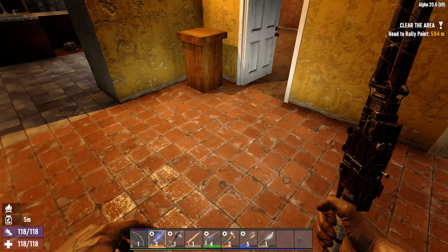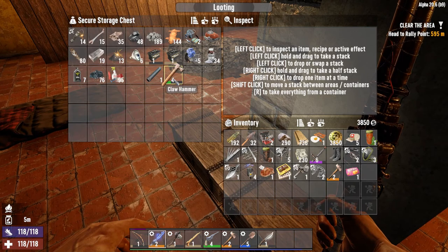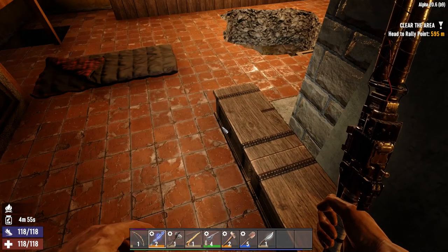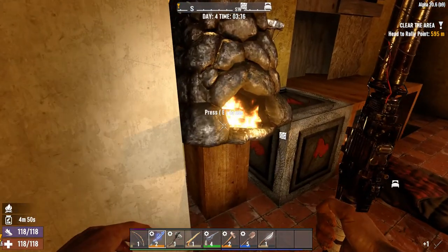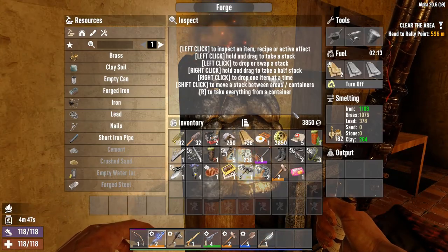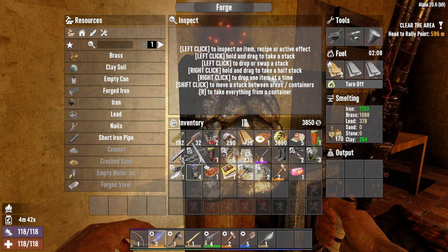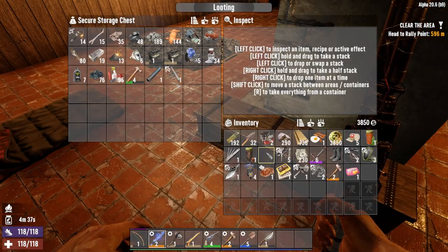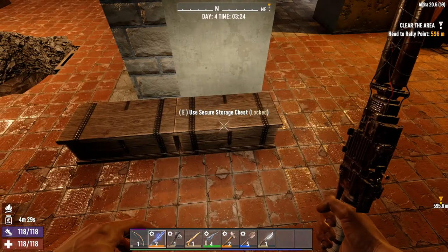Alright, so all of this could be sold. Shotgun parts. We have a Sledgy, which is nice. We have some pipes. Can we scrap this for pipes, or does it just turn to metal? No, it just turns to metal, so we're going to go ahead and do that. Steel tool parts might be worth keeping, actually. Switches aren't sellable for right now - they're cheap to make later.